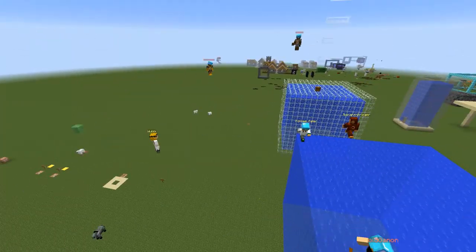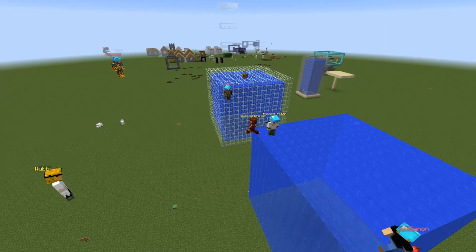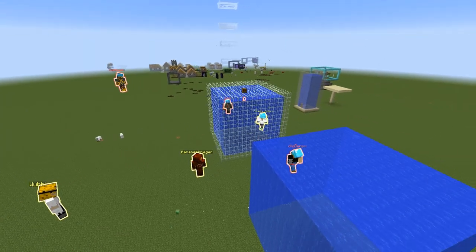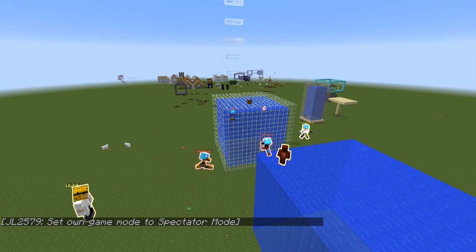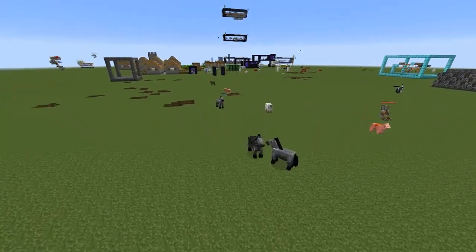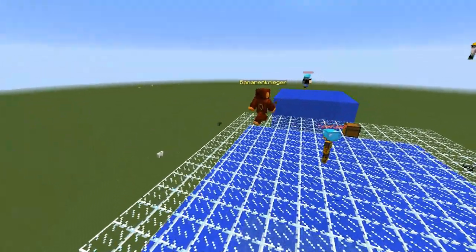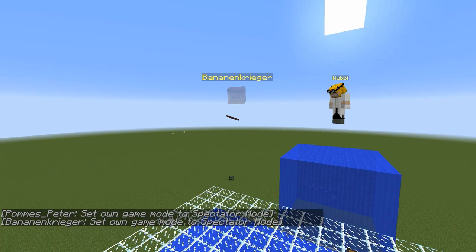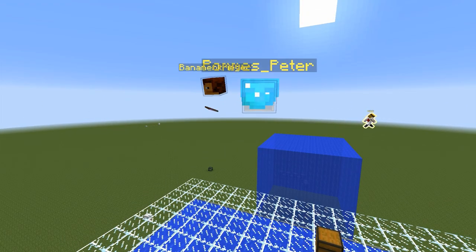In spectator mode, there's a new outline function to see other players better. You have to assign a hotkey — I'll press it to activate it now. You can see it even shows team colors: Pomaspator is team yellow, Ganon is team red. You can clearly see players even at a distance — look, that's Panda riding a pig all the way over there. Another spectator also using the outline button will have their head become more clearly visible, no longer see-through. With a helmet the effect looks pretty spooky — like flying heads.